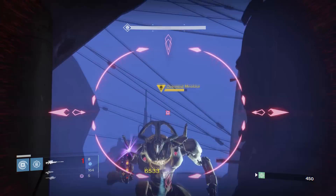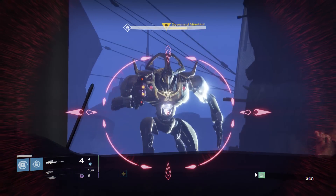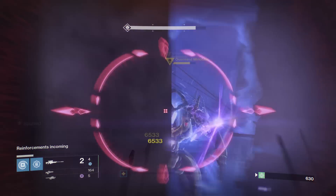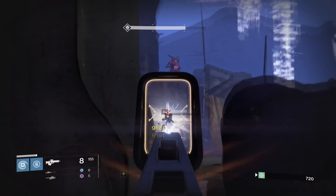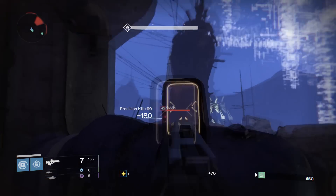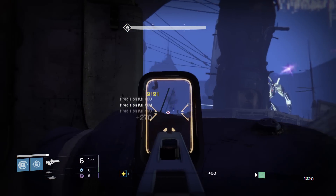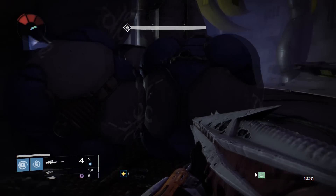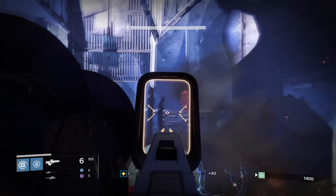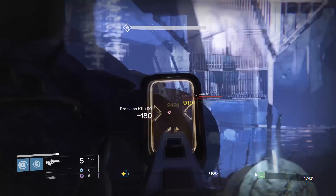The first round is going to put you in the Vex Arena versing the Overmind Minotaur. At the start of the round, run to the very left-hand corner of the map and just stay there — there's plenty of cover and no enemies spawn directly on top of you. The Minotaur boss has a special ability where he will spot you, and if you don't seek cover right away, he will put the Vex Prison Shield around you and you'll have to shoot your way out. It's pretty easy to shoot your way out on your own, so it's not that big of a deal.